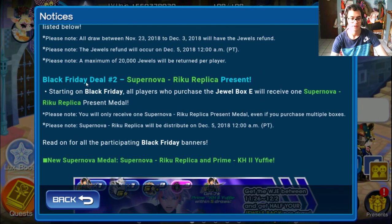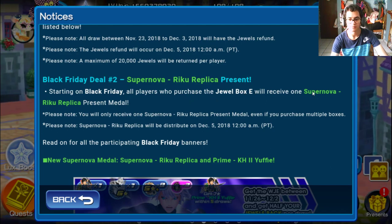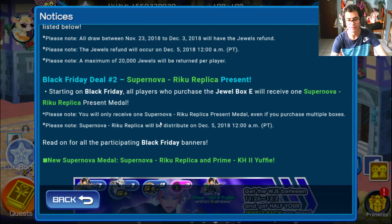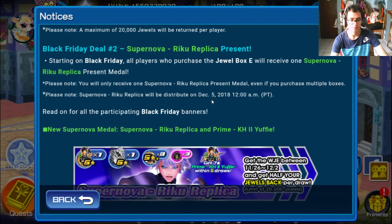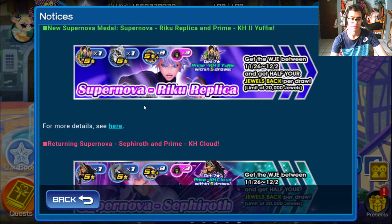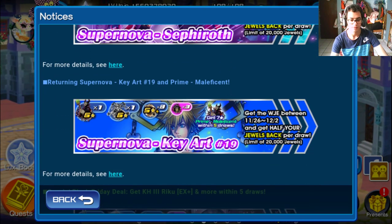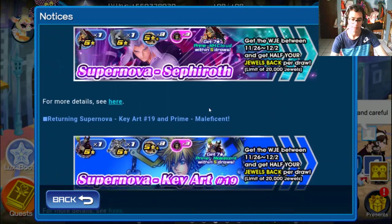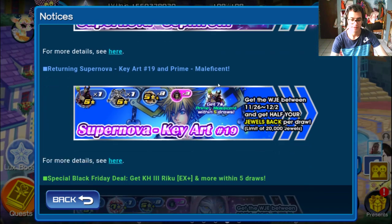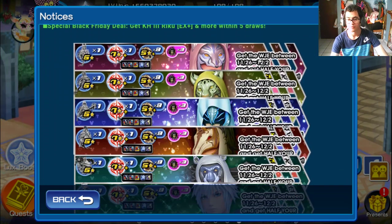In my opinion, I just pulled five times on this banner to get the Kingdom Hearts 2 Yuffie. I already bought the Black Friday deal — starting on Black Friday, all players who purchase Jewel Box E will receive one Supernova Riku Replica until December 5th. I already made my five pulls, so I don't need to pull anymore. I already have my five trade medals.